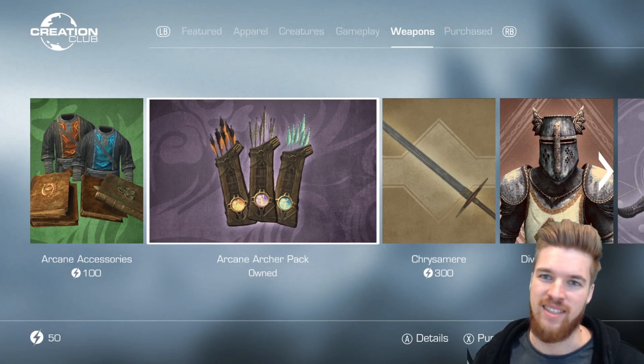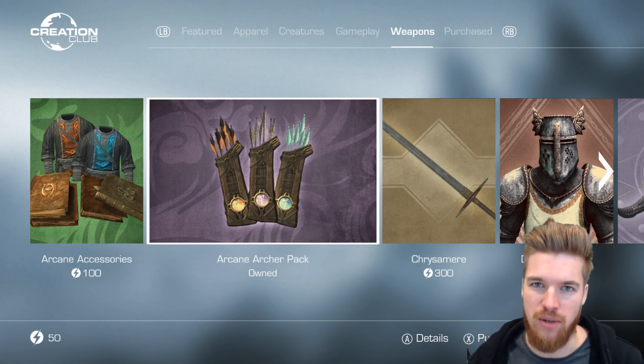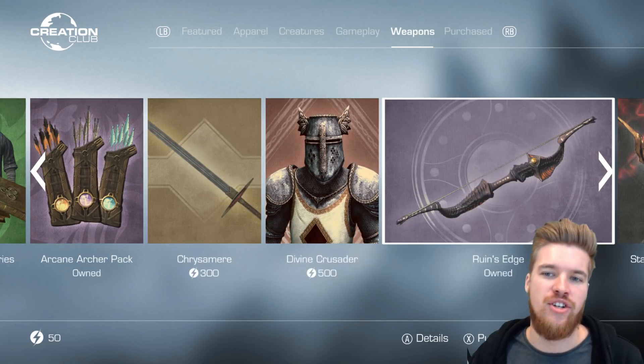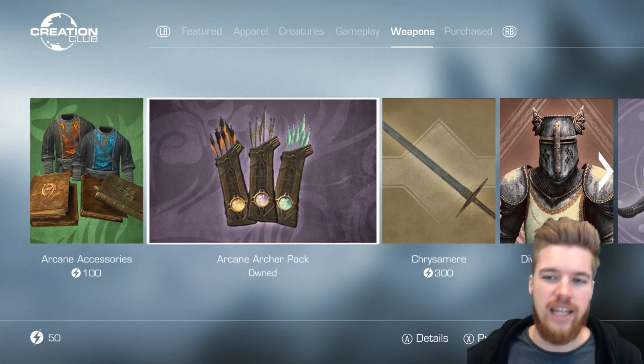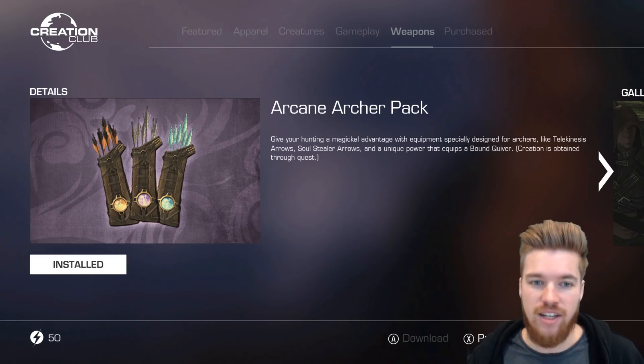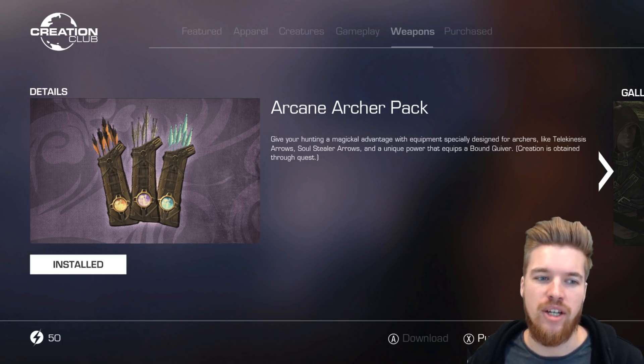What's up guys? My name is ESO, and welcome back to the channel where I review Bethesda's not very good Creation Club mods, so you don't have to. So today we have the Arcane Archer Pack, and we're also going to be reviewing Ruin's Edge. We're going to do both items in the same video because they go hand-in-hand. They're both for archers, so how good are they?